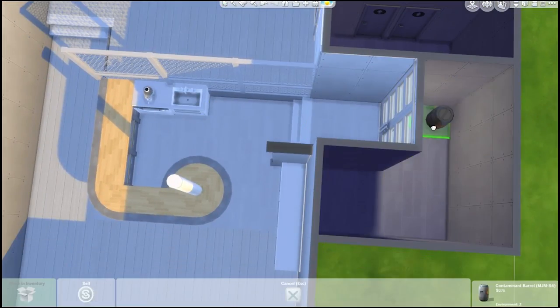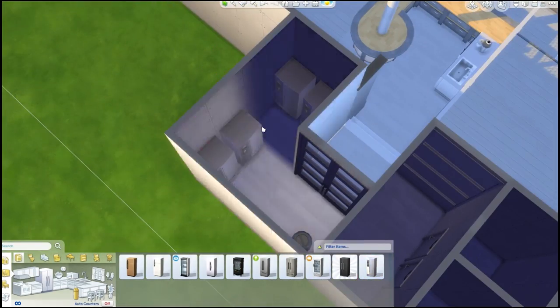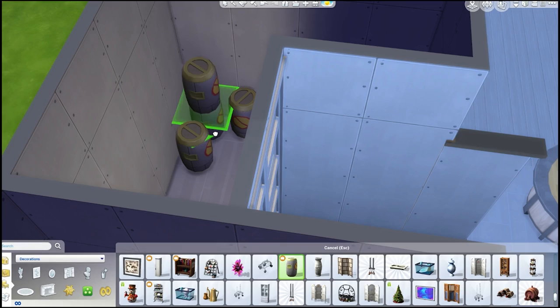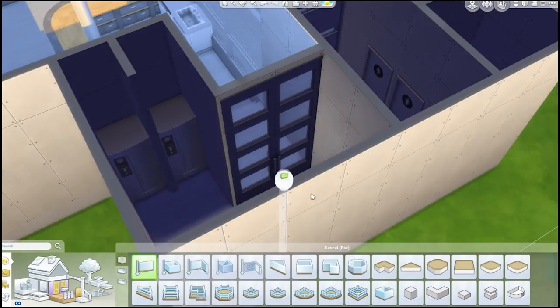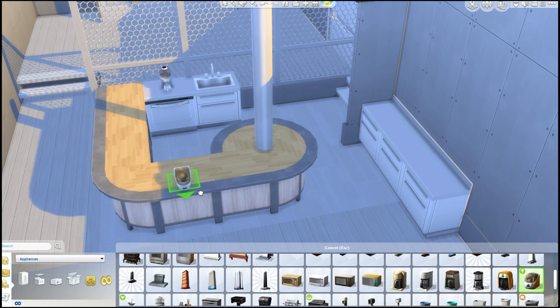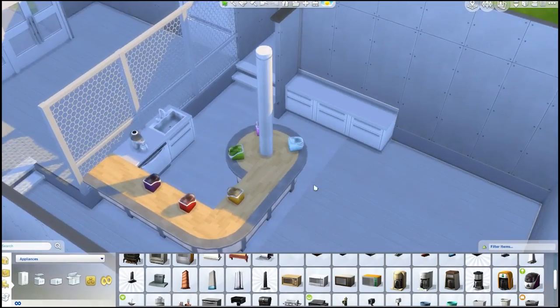Right now we're building the cool room, putting in those little items that came with Get to Work — those science career metal barrel objects. So whoopsies, there are a few Get to Work items in here, but at least those are easy to replace. That cool room you could change into a place where you actually have ice cream or cupcakes in cabinets, because we are going to put the cupcake machine in soon.